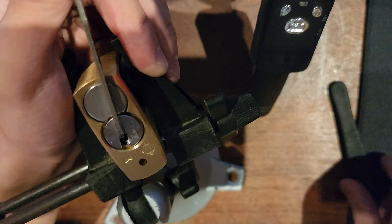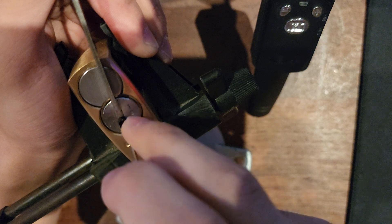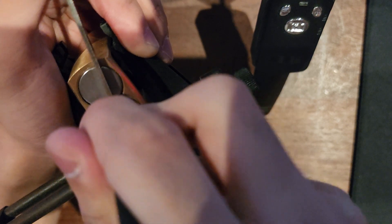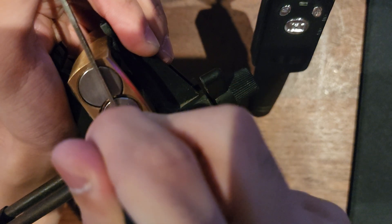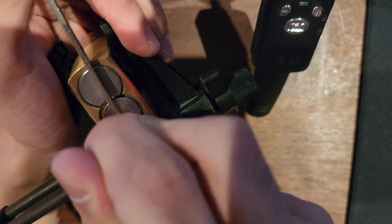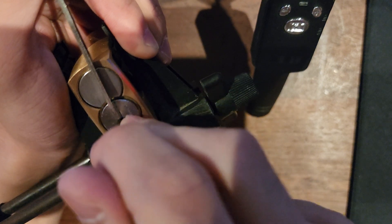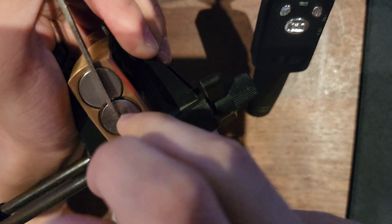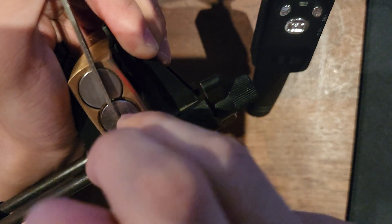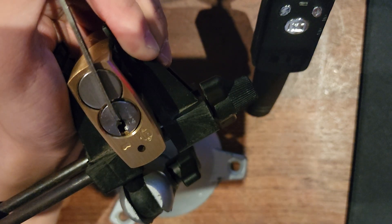Let's go back with the half diamond — just pin 5 again I think. Let's see: 1, 2, 3, 4, 5 — indeed. There we go, back to the false set.